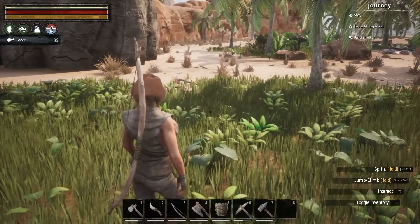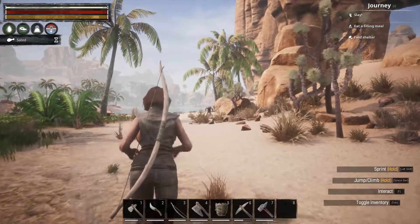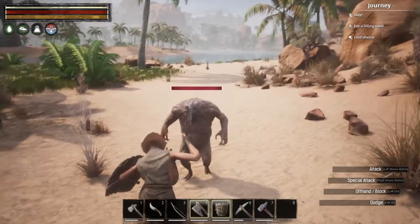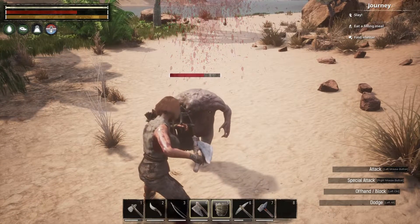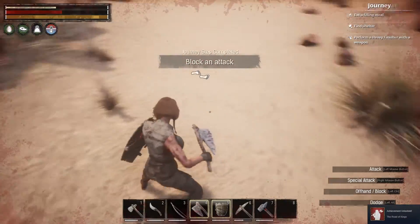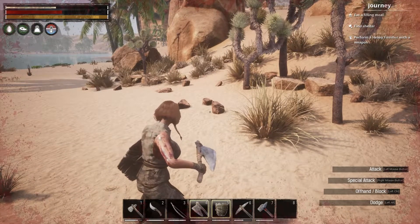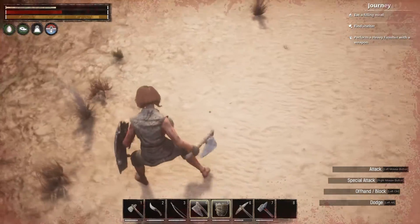I gotta kill something, I don't know what. I'd like to kill one of those, but I'm afraid they're all gonna attack me. I don't know what this guy's gonna do. Come on, hit me again. Did I get him? Did he disappear? I didn't do very good. It seemed like the block lagged a lot. Takes a little getting used to, but at least I killed something, but I don't have anything to show for it.